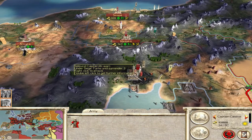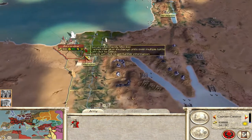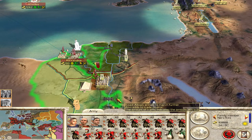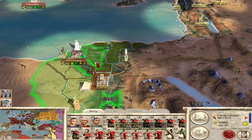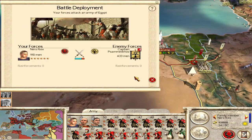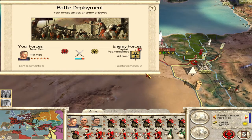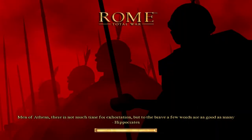Siege battles are not the most fun but let's go for Memphis first because they've got no chariots here. Do we have any archers in this army? No we don't. We've got Praetorians which can do testudo, and we've got these Bedouin archers but they're trash. Let's go for it. I'm tempted to just mass the troops in there and smash them rather than wait, but I suppose we should be patient.